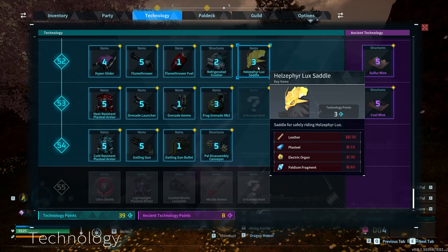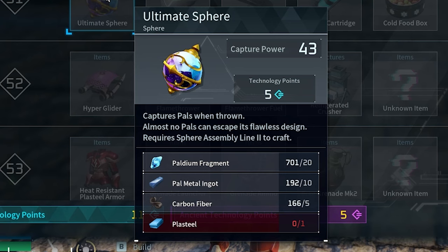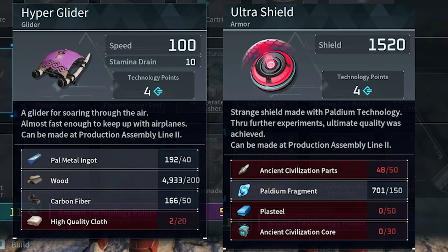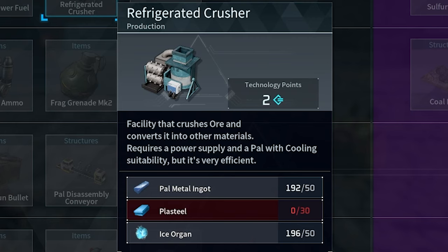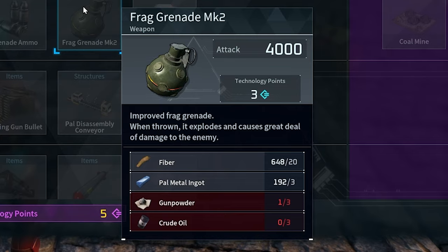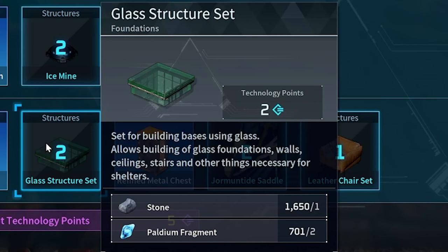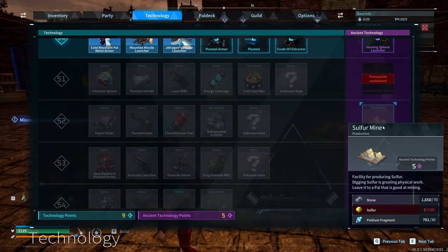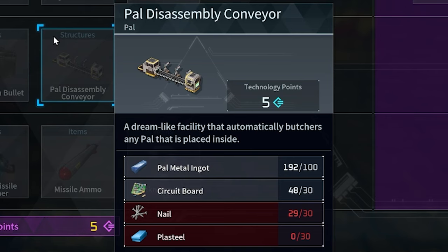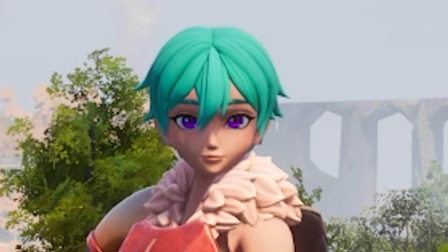Along with that there are new saddles for the new rideable pals, an ultimate palsphere, new glider and shield, a refrigerated food box, a refrigerated crusher that lets you crush more things into palladium fragments, improved frag grenades, three new armor sets, a new building set being glass, larger generators, and coal and sulfur mines — plus the PAL disassembly station. This machine is probably an animal rights violation.